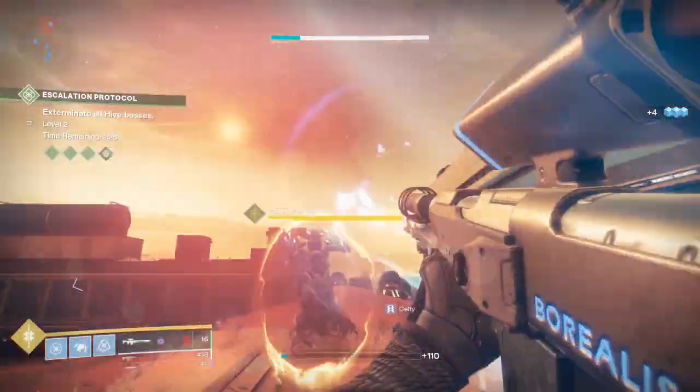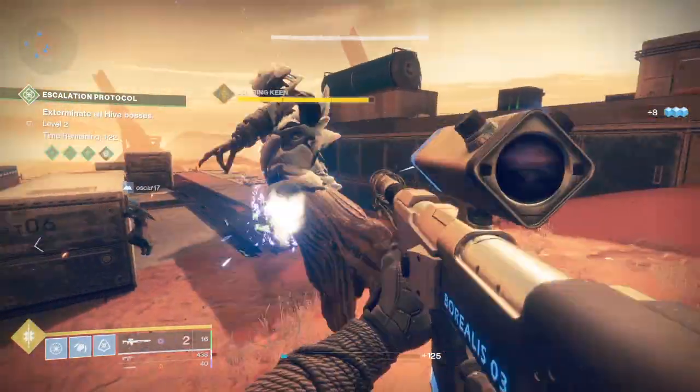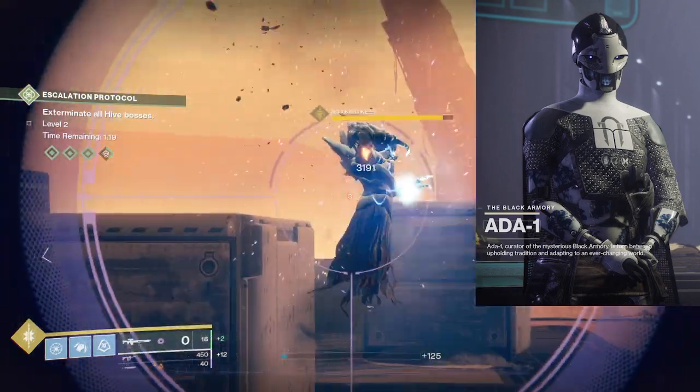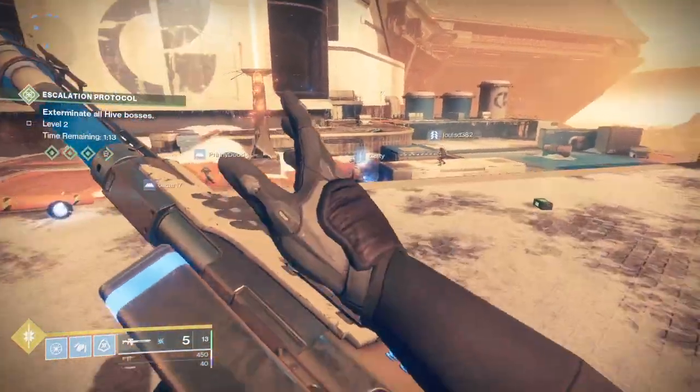What's going on guys, today I just wanted to talk about the most annoying quest I have ever done in Destiny 2, at least so far. This is the weapon forge mission that you get from the Tower — it's from that lady all the way to the left, like a robot lady. You pick that up and start knocking out some of the quests, which are really easy.